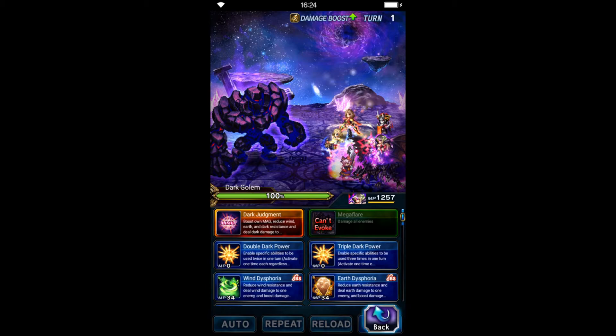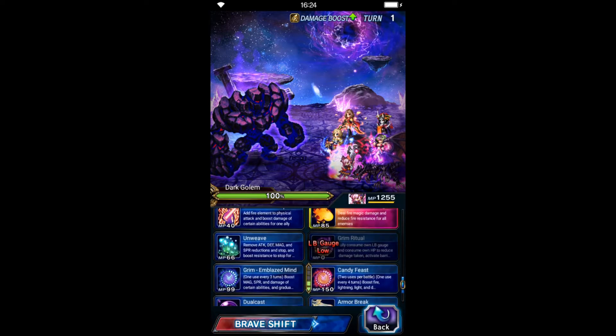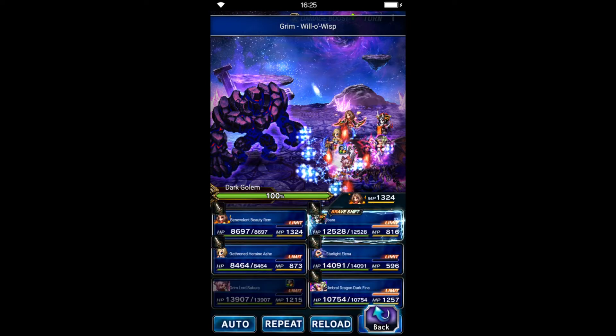We do the same thing on the first turn: start with Grim Lord Sakura to amplify her skill with fire imbue, but we don't want that fire element, so we use dispel to remove it.